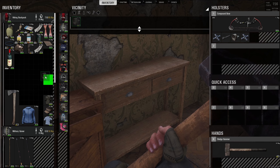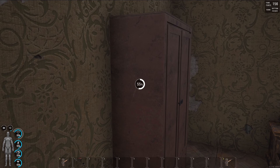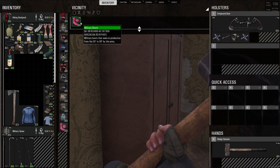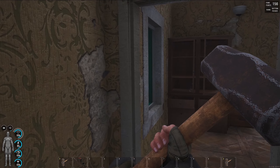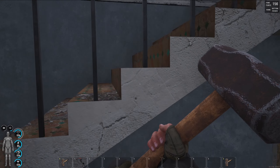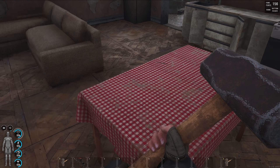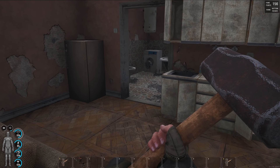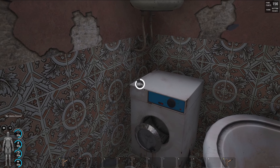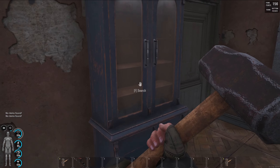We got a new compound bow sight, an emergency bandage — very nice. Some new military boots, but why are all the military boots pink? I still don't understand that. So we're just in this first apartment building looting real quick, picking up food and stuff. You never know when you'll get lucky and find a firearm — it's always when you least expect it.